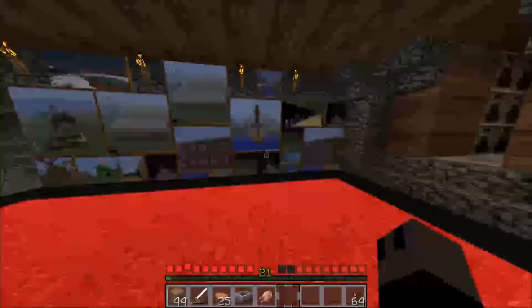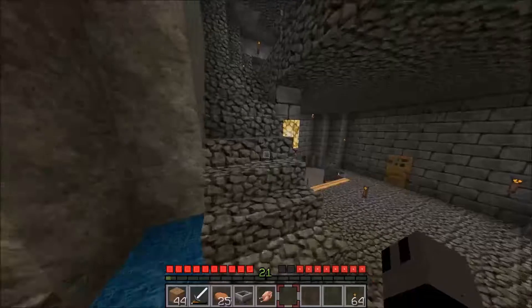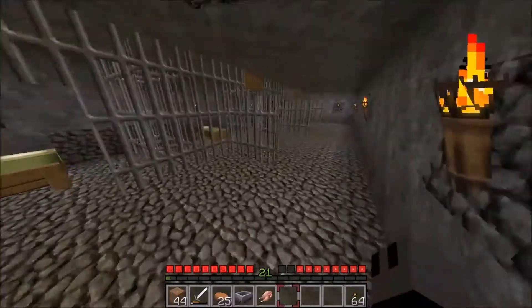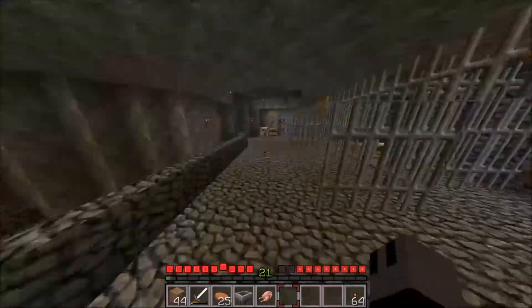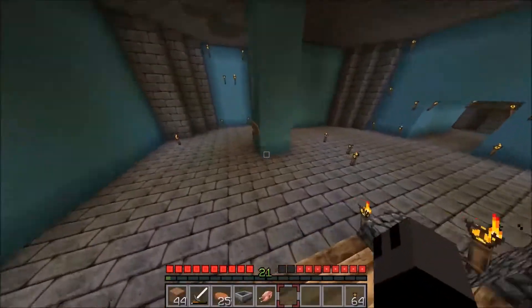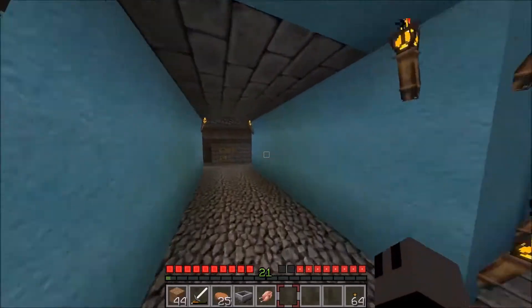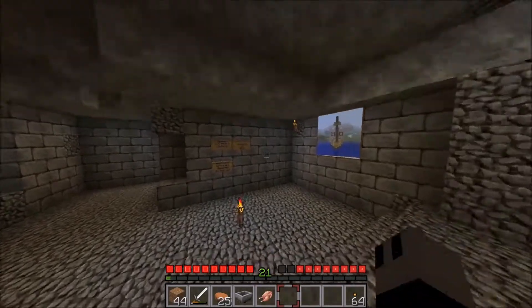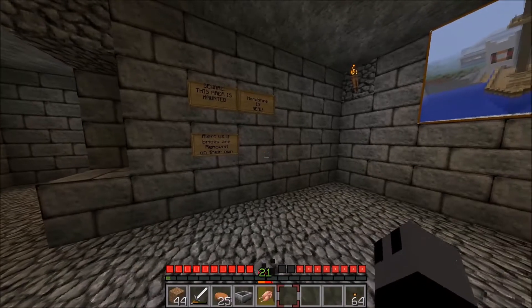There's a nice painting thing there. Here are the CCPD jail cells — seven of them in total. This is going to be something. There's nothing really here yet. We had a lot of things go missing here, it was really weird, like a lot of flooring. So we were like, Herobrine is real.